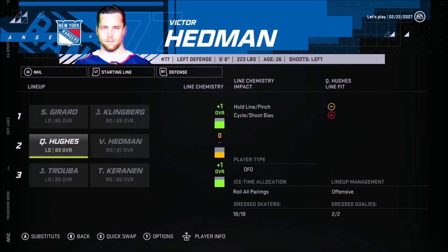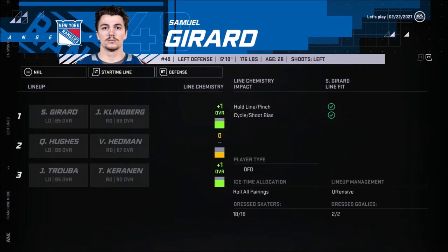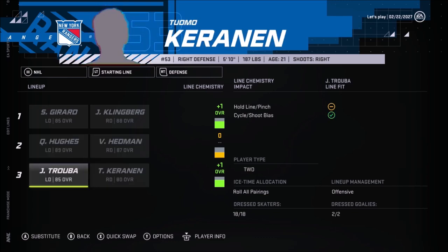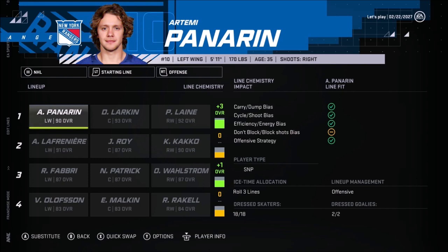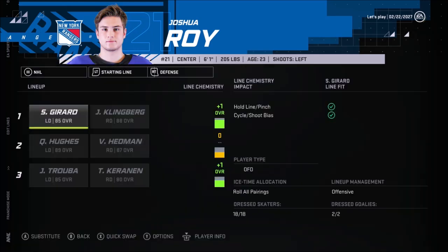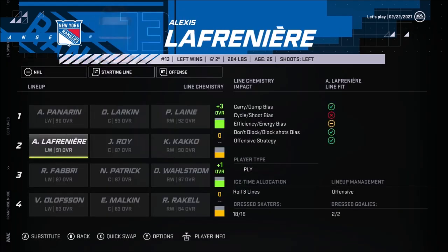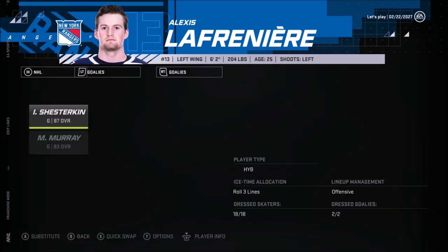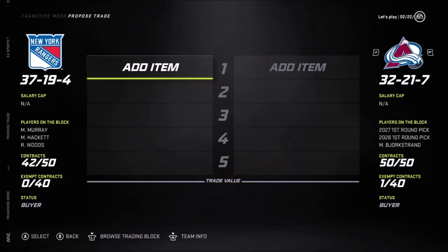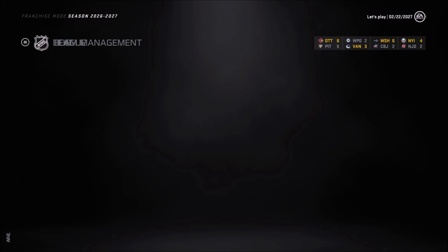These two new additions - Joshua Roy and Gerard - one is a young player and one more of a veteran but still has lots of years left to play. It's a clear upgrade for us. We're not going to make any more trades. I made every trade I needed to do and now it's time to start simulating again. We'll simulate until the trade deadline just to see what trades were made.